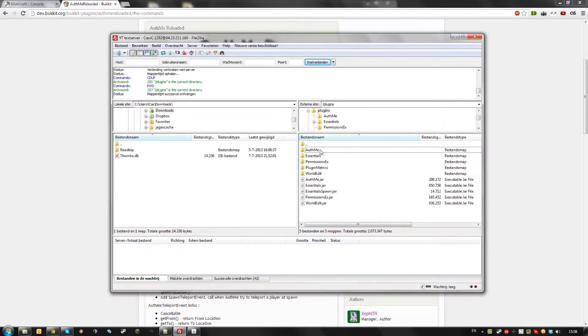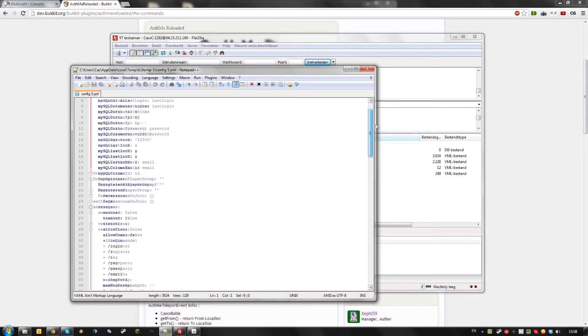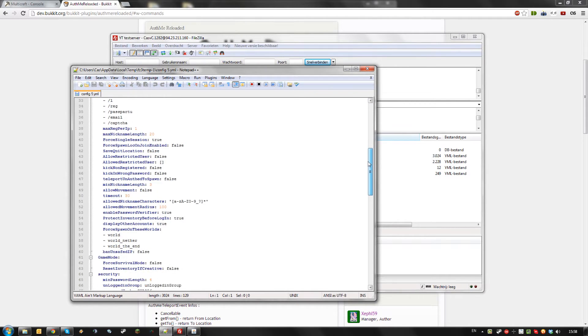Just install it on your server like any other Bukkit plugin. It has a fairly in-depth config file, but you won't have to look at most of it if you're not using a database or email activation system.